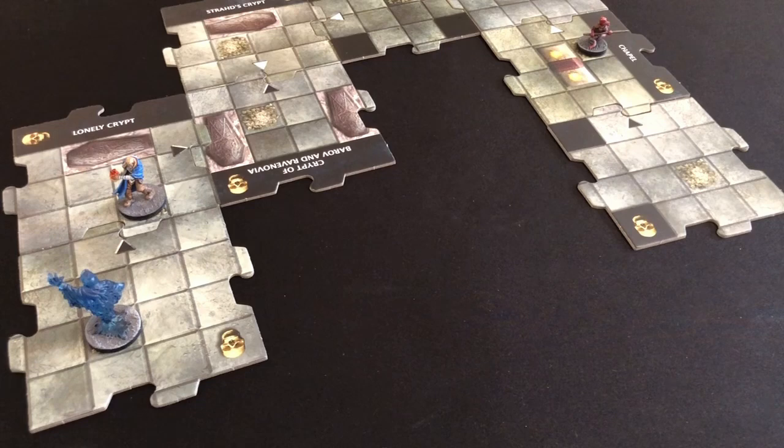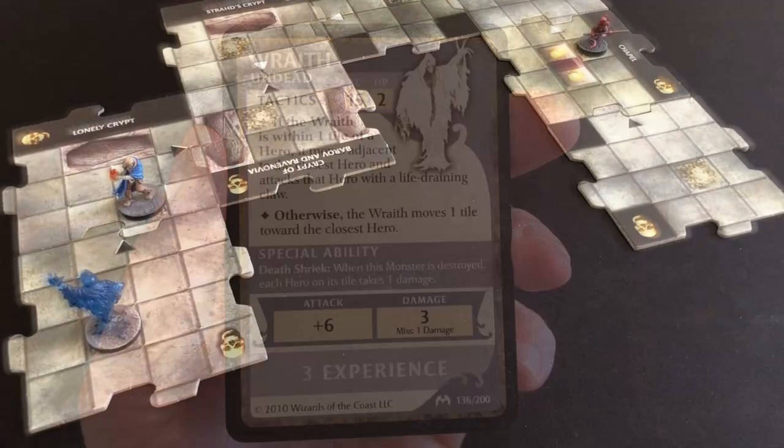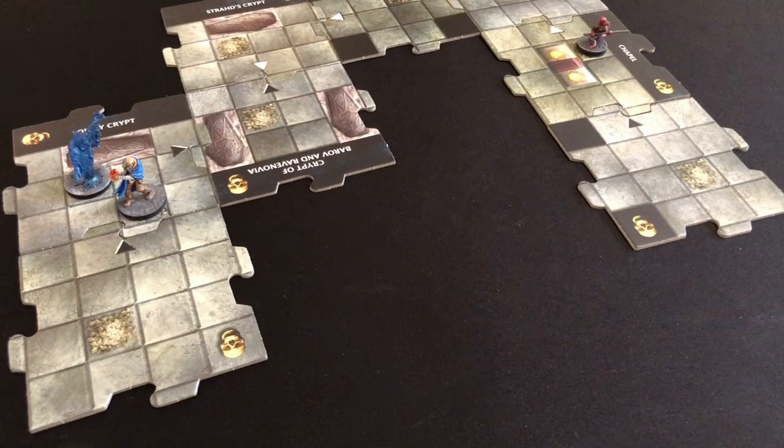Things are about to get spooky — I only have two hit points left, and if the wraith successfully hits me it inflicts three damage. Looking at wraith tactics: if within one tile of a hero it moves adjacent and attacks with a Life-Draining Claw. We move him up to our tile and he attacks with a plus six modifier — rolling a two. That's a miss! However, the wraith has a special ability: even on a miss he still inflicts one damage. But I'm not dead.